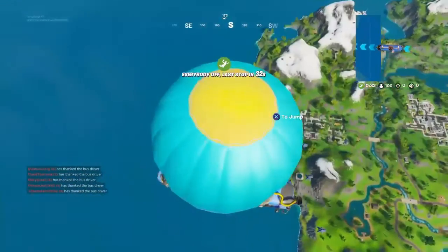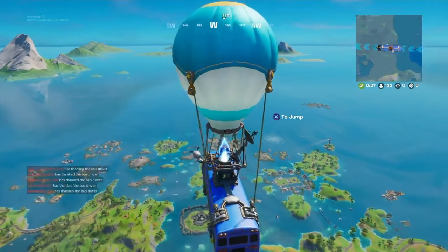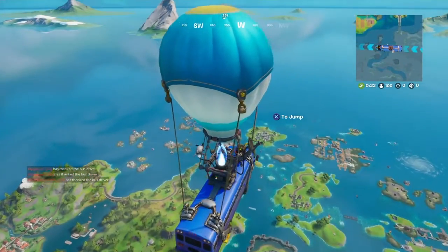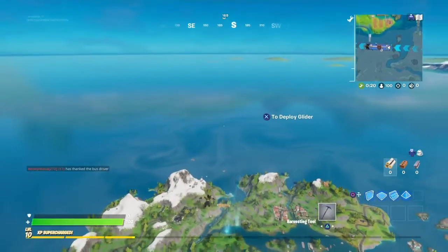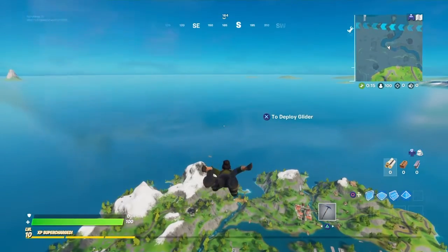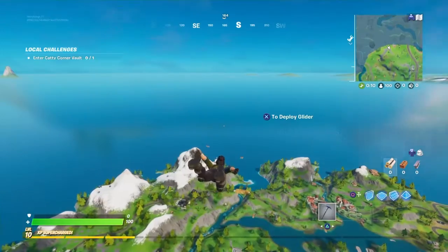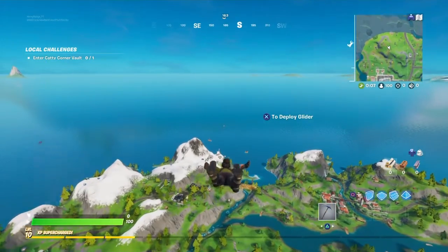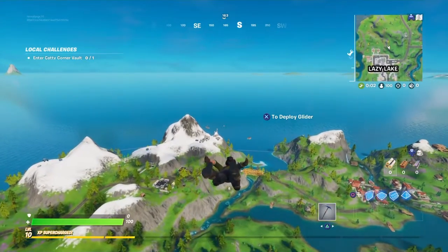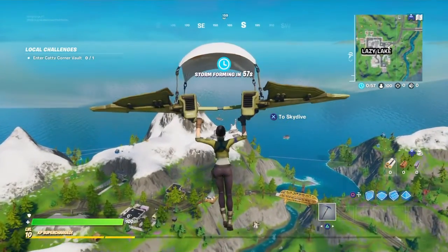Alright, we're in a new game. I can see Steamy Stacks and there's no boat there this time, so I have to look around to find it. I think I can see it — yes, it is the boat, but I bypassed it. As you can see, last game it was right next to Steamy Stacks; this game it's behind it, over in the bottom right of the map.